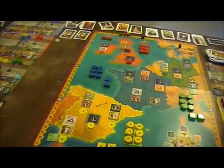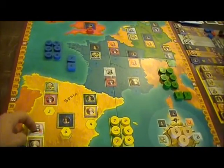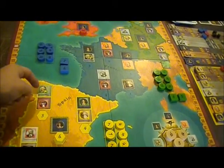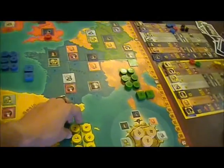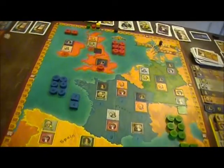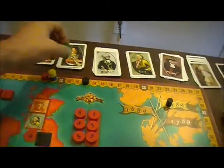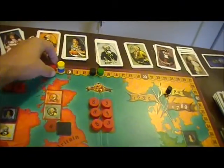Let's look at Spain, since that's where we were just focusing. Red's got 2, 3. Green's got 4. Yellow's got 1. Black's got 1. So green will be getting 7 points, and red will be getting 4 points.